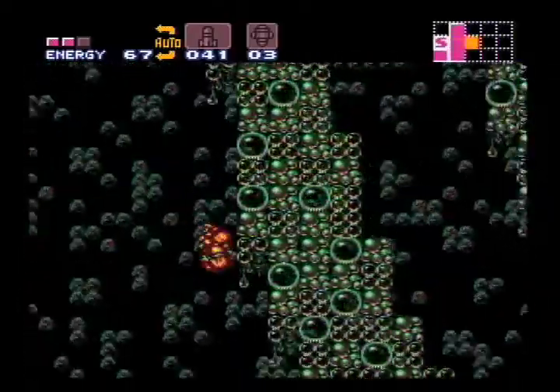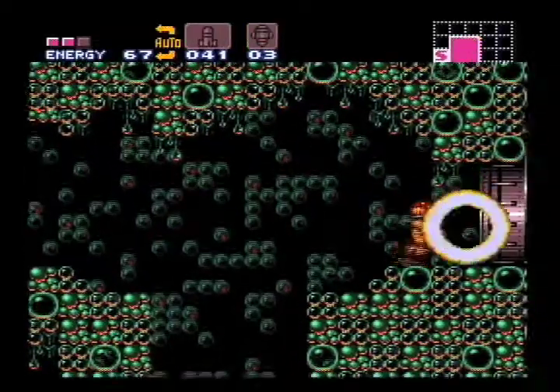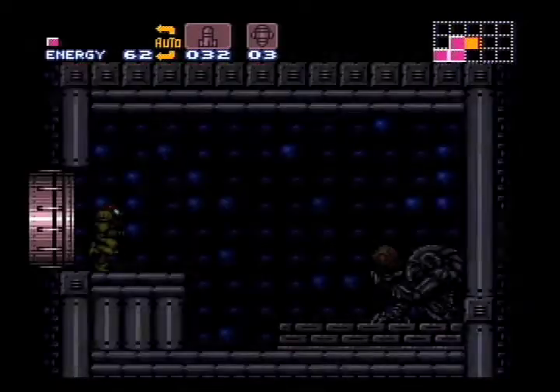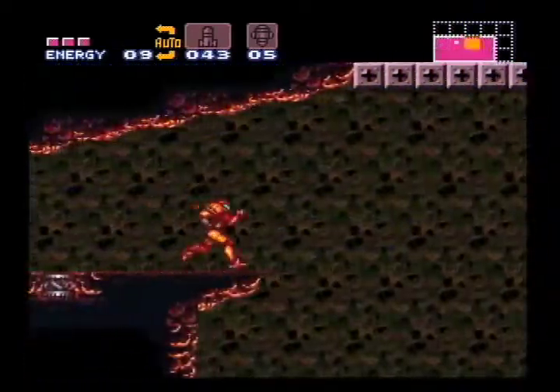Now let's talk about wall jumping, probably the most well known advanced trick. Summersault into a wall, move away from it and jump again. Some convenient wall jumping spots include getting the spacer and to Kraid without needing the high jump boots, and getting the wave beam without the grapple beam.